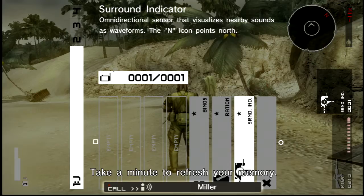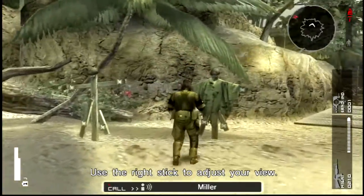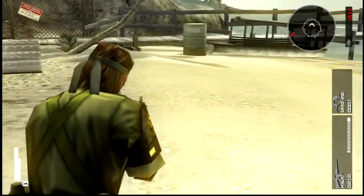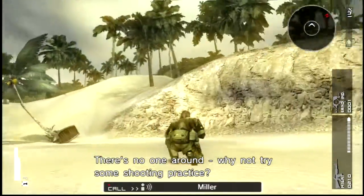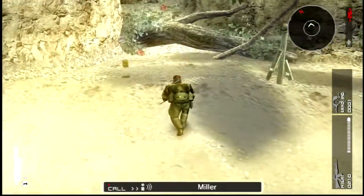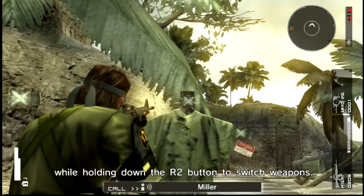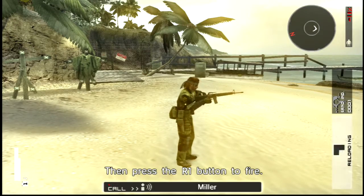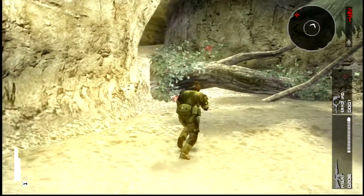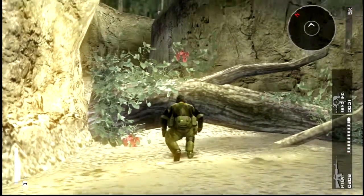So the sound indicator is always equipped. You've got your troops, you've got your gun. What Portable Ops had to open the menu was an actual ring around Snake — no radar like you've got top right — an actual ring that made noise. Press the directional button to switch weapons, squeeze off to fire. This game actually looks phenomenally good.